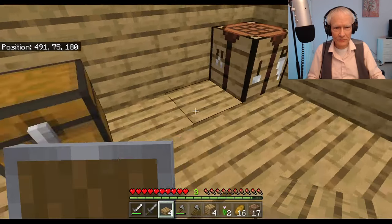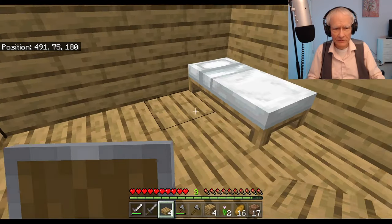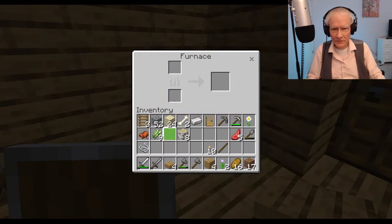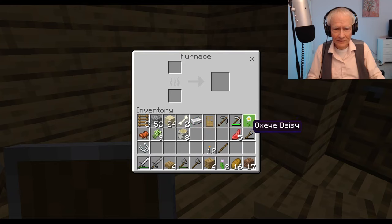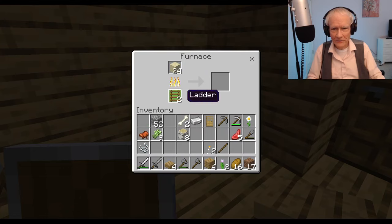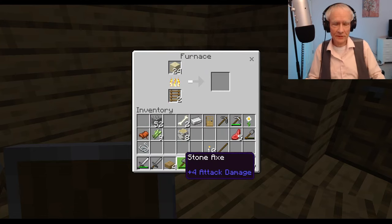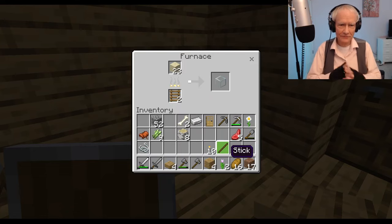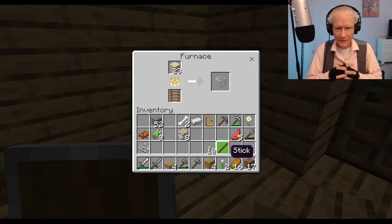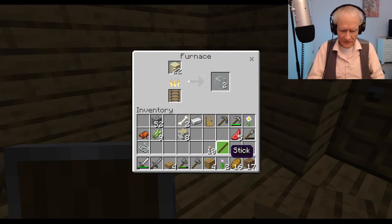Now let's get back to making some windows. I'm going to go over here to my furnace. I don't even have any coal left. Here's all this sand. I wonder how many windows — how much glass I can get by burning these ladders. I don't think I'll need them for a little while. So I'm kind of desperate now. You make glass from sand.